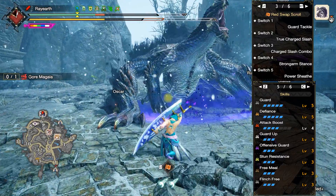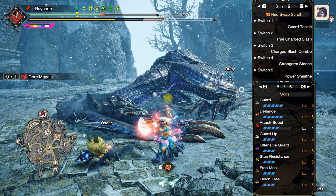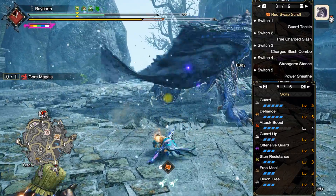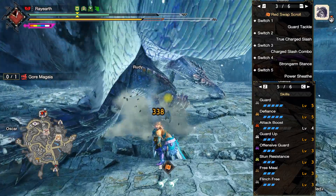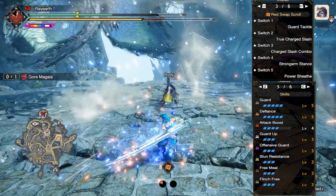Depending on how much Guard Up you have, you can easily just shrug off a monster hit. It's a completely different feel than any other greatsword build, like the Surge Slash combo which has extra elemental damage depending on which variant you use.